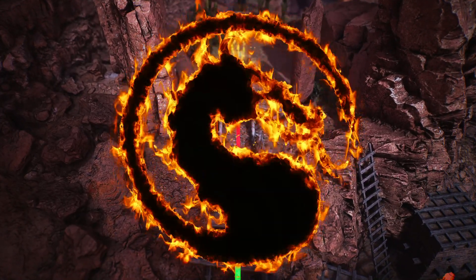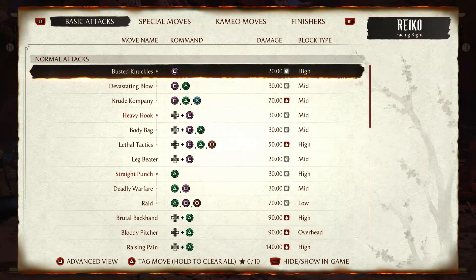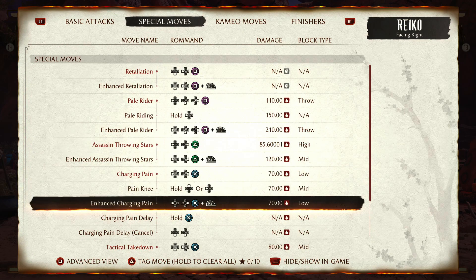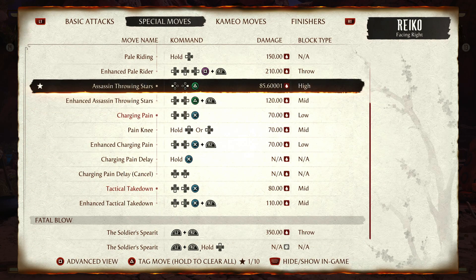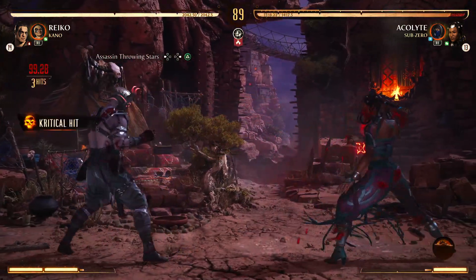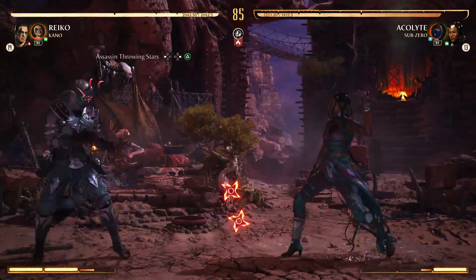He doesn't have the biggest health base and defense in this invasion game. It's not him, it's Tanya. It's a little bit more difficult. But this move you want to change is... where is it? It's this one. So just spam this one. Of course he does that.